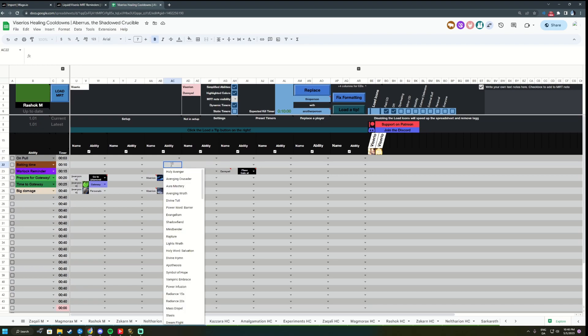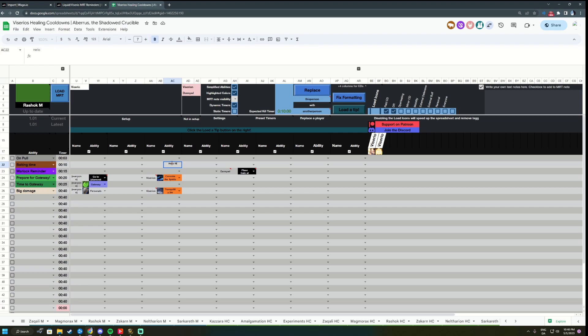So you could write 'hello world' and assign that to Viserio, and he would get a text warning saying 'hello world' 10 seconds in. Using this, we can now take raid calls or personal responsibilities and either replace or assist the raid leader in calling them out consistently.